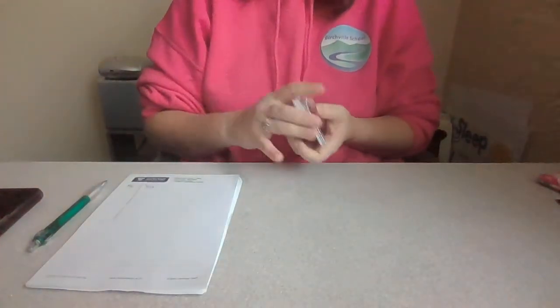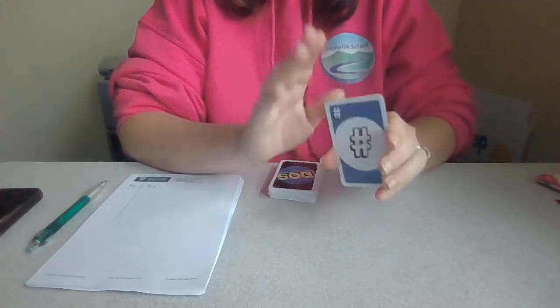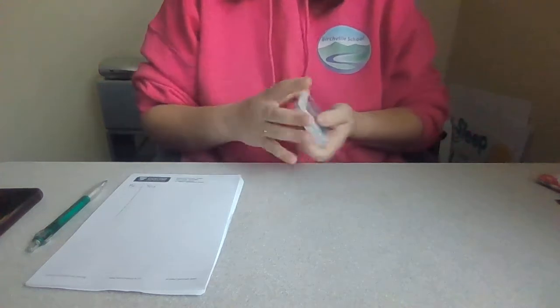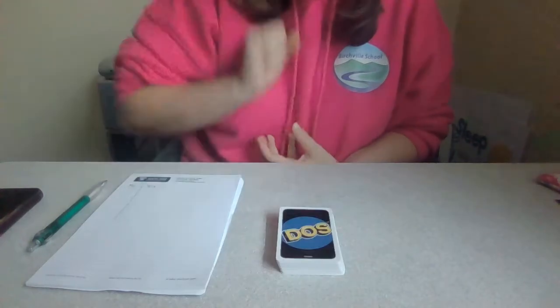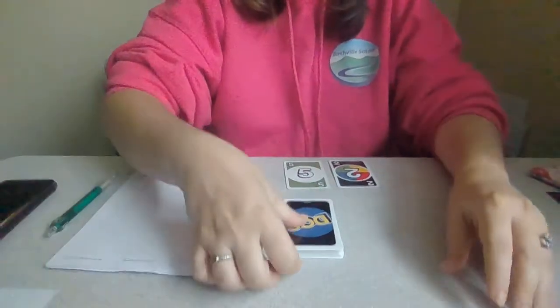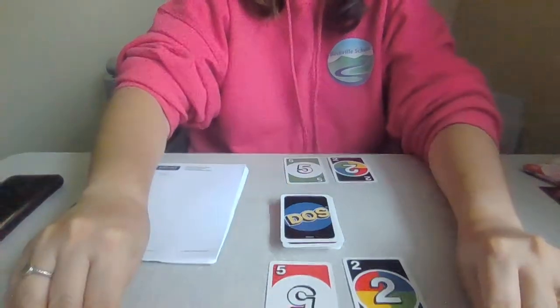I'll show you how to play. You're going to shuffle your cards like this. I've taken out all of the ones with 10s on them, and all of the ones with hashes on them, because the 10s are too big and the hashes aren't numbers. So that leaves me only with single digit numbers. Shuffle them. You've got to play this with an opponent, so I'm going to play against you guys. Put the cards in the middle — oh look, we've got pretty much the same cards.